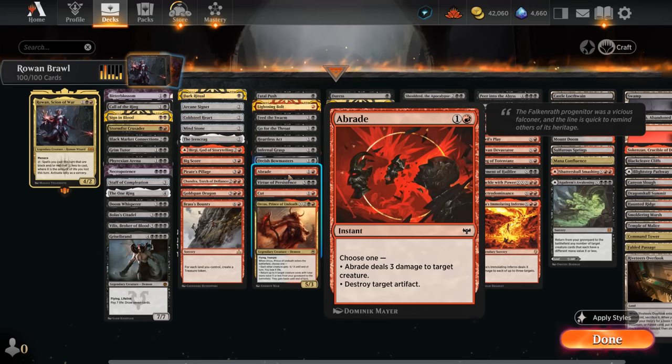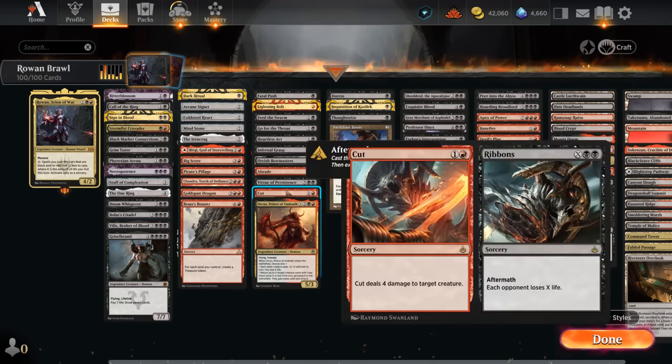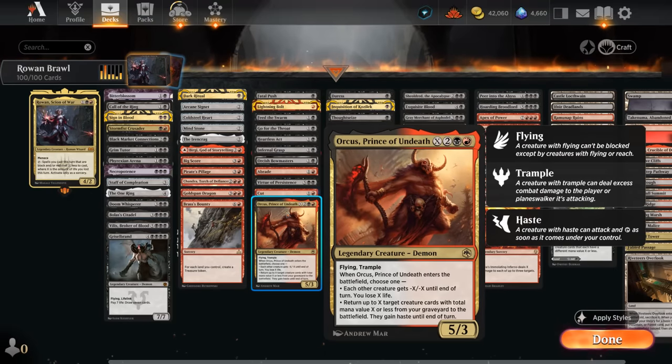Braid can take out opposing artifacts or deal three damage. Virtue of Persistence can be a nice mana sink — use the adventure to kill a creature and gain two life, then the enchantment can help reanimate creatures. Cut to Ribbons can first take out a creature with four damage, and the aftermath from the graveyard can make the opponent lose X life as a finisher. Orcus can be a sweeper, giving all creatures minus X minus X until end of turn while we lose X life, but can also reanimate creatures from our graveyard and give them haste — we could even reanimate a Rowan and immediately activate the mana discount.